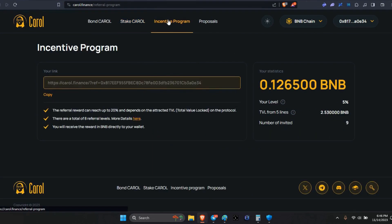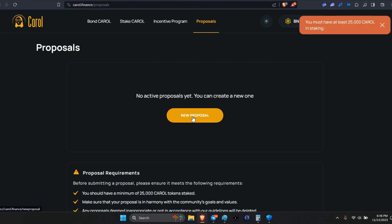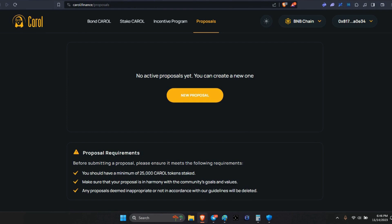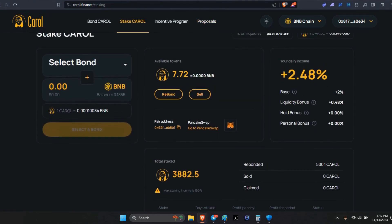There's also the incentive program — link in the description. Once you hit 25,000 Carol tokens staked, you have the ability to vote on proposals. Right now I don't have the 25,000 tokens, so once you hit that threshold you can come in and vote. With the legends, we already know — if we're going to identify a problem, we're going to come up with the solution right then and there.